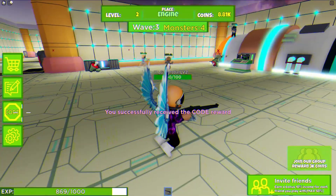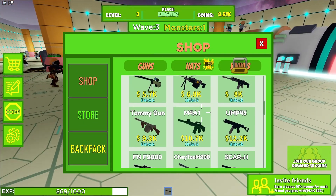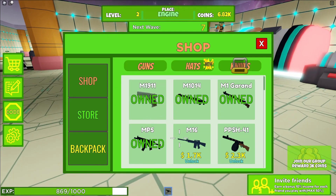After that, type in the next code — make sure you put in the capitals like me. That will go ahead and give us 5,000 coins, which is awesome. With those coins we can go ahead and get ourselves a good upgrade. Keep in mind you do need to buy the previous guns first, which is what we're going to do right now.